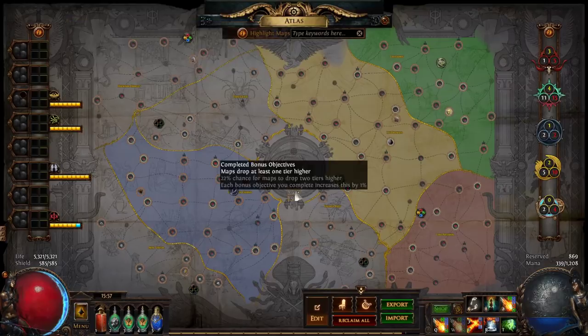The first thing I want to say about building a map pool is that the completed bonus objectives number is incredibly important. You can see here I've got each bonus objective complete increases map drop tier by 1% — I've got 22% chance for maps to drop two tiers higher, and maps always drop one tier higher. This is absolutely incredible; people really underestimate this stat.